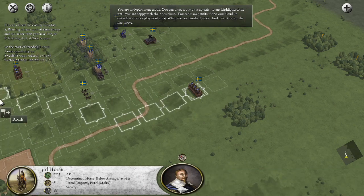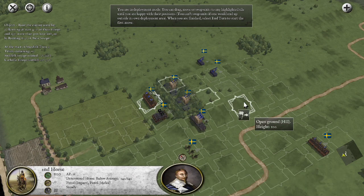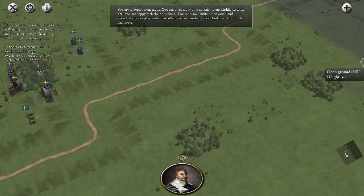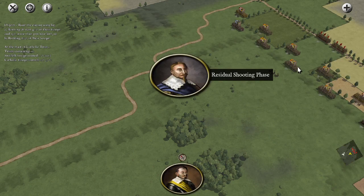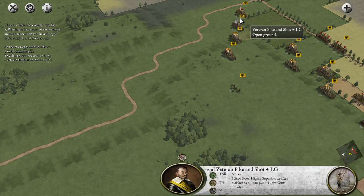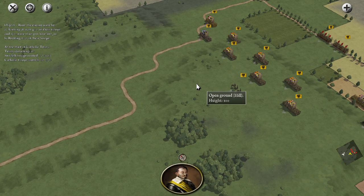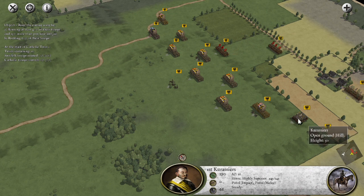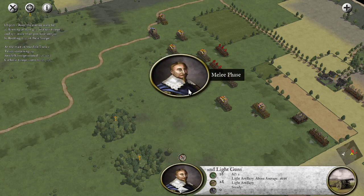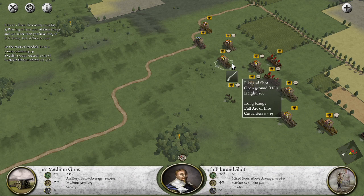We wiped out about half the enemy force and took the guns. We lost about 10% casualties — so a pretty good battle there for us. We've now got Franconia under siege. That can support 1,380 — meaning we should be able to supply this army plus the reinforcing army coming in. I won't be able to push any further with this army, so we'll merge them next turn.